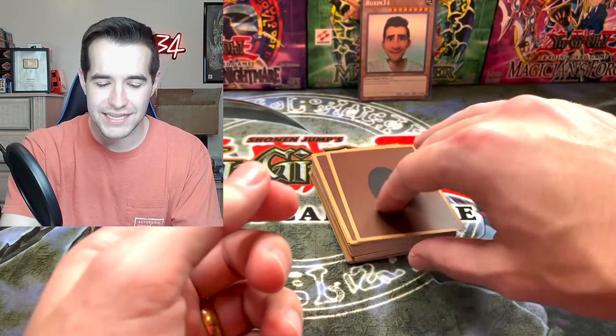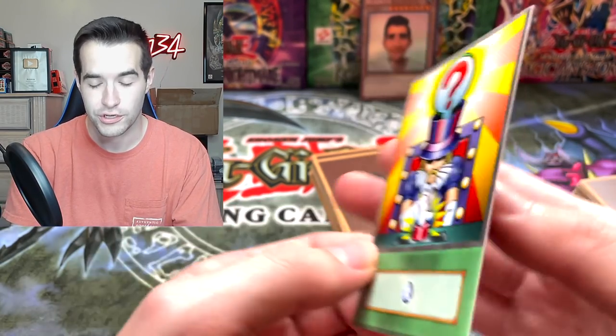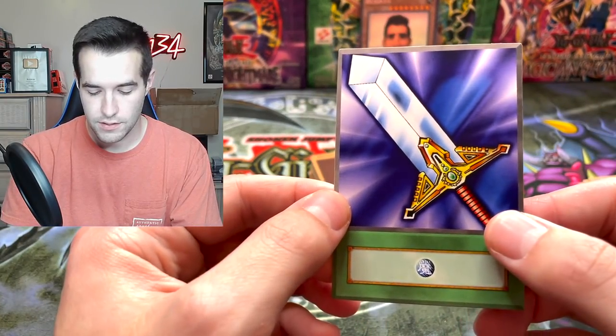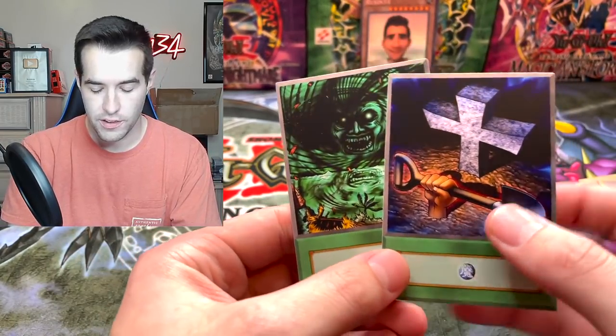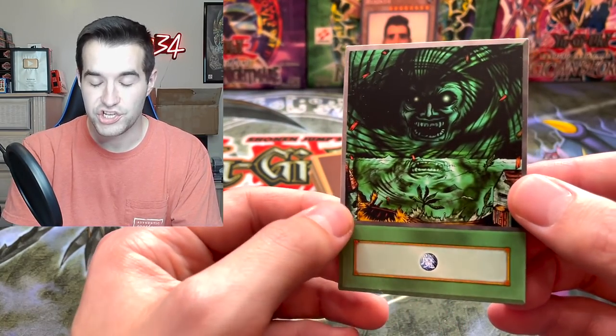Salamandra, Joey Wheeler - let's see what Joey's got. He's got Question - that's what it is, I was questioning myself. Lightning Blade. Legendary Soul. Foolish Burial - the original art, that's the lost art version - and Giant Trunade.